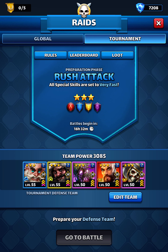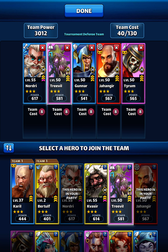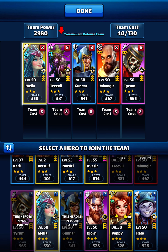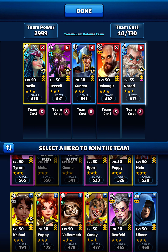What about if we put Gunnar as a tank and 3-Bill as a flank? We put Nordry, we put Melia, and we put Nordry. Gassier is not going to be the best over here, so which other slow hero? I don't have a healer, do I?